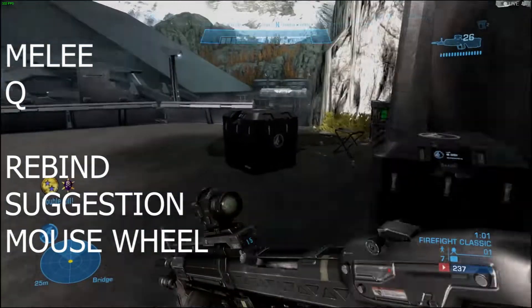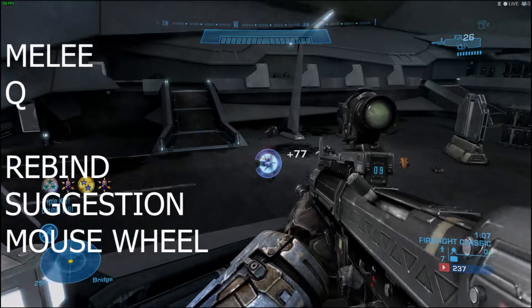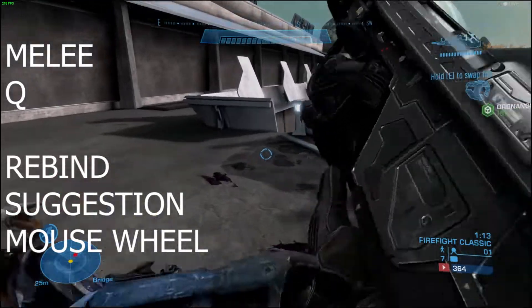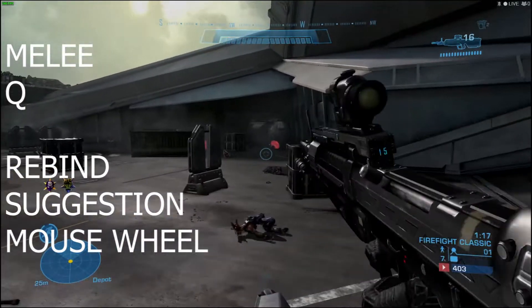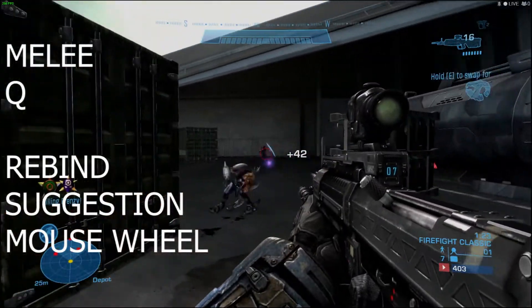The next key we're going to talk about is Melee. Now, traditionally Melee is on Q, and this presents a problem because when you're in an FPS game like Halo, you want to have as much movement as possible, so you want your fingers on WASD at all times. With Melee being on Q, you have to take your finger off A and move to Q, which means you'll lose one of your strafe directions, so you can only move one direction and become more predictable, giving enemies a higher chance of killing you.